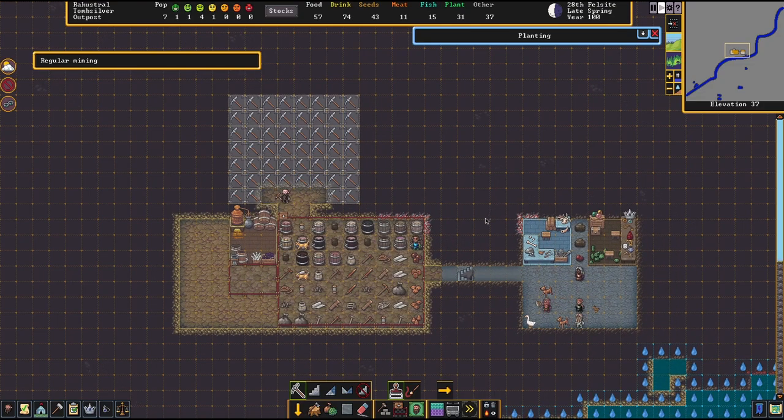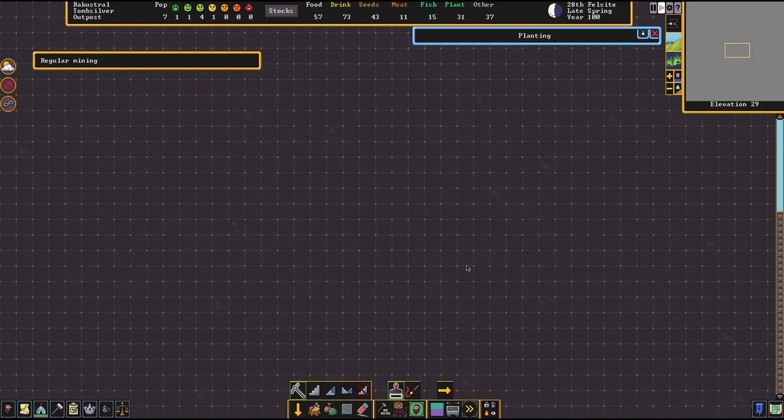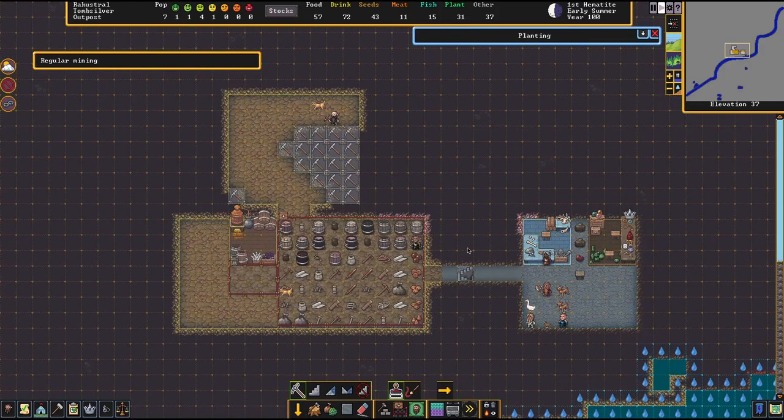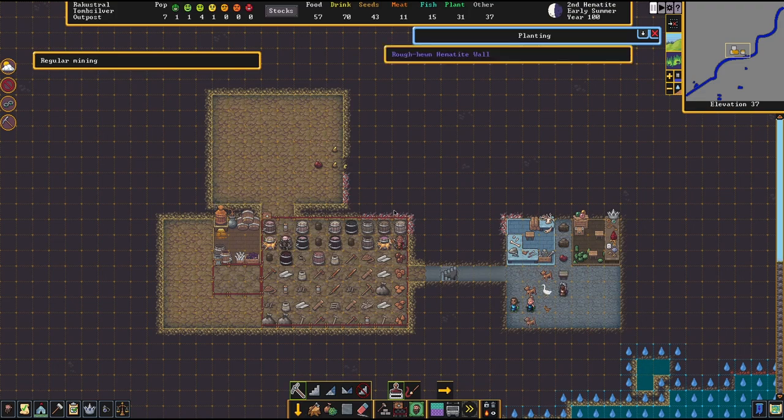If you are having trouble finding soil, one reason might be that you dug too deep — a few levels down it's all stone. However, if you dig deep enough you can reach a natural cavern layer, which is often covered in mushrooms and has very rich soil. Those deep caverns do come with their own particular share of challenges.